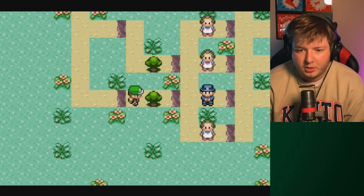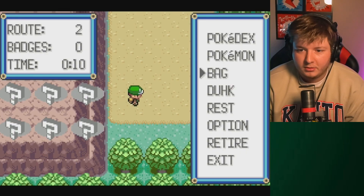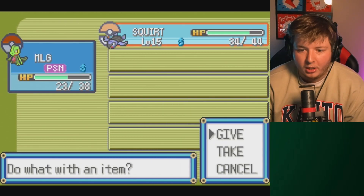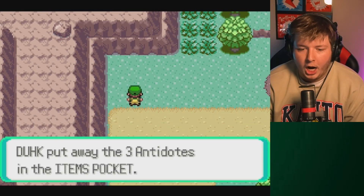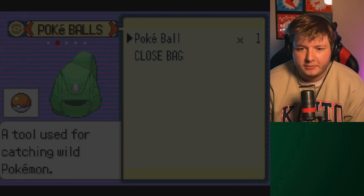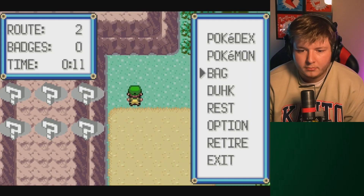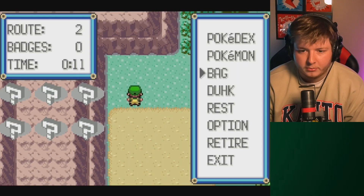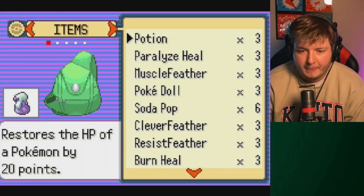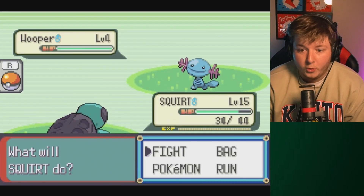We don't even get a break - it's just right into the next one. Alright, next route. Let's lead one ball - that's so bad. Let's lead Squirt. Antidote! Yeah, there we go, that's what we needed. Oh my god I keep misclicking - I'm having a stroke. There we go. Okay let's heal. Huge. Alright, let's see what all is in this route - we have Wooper.